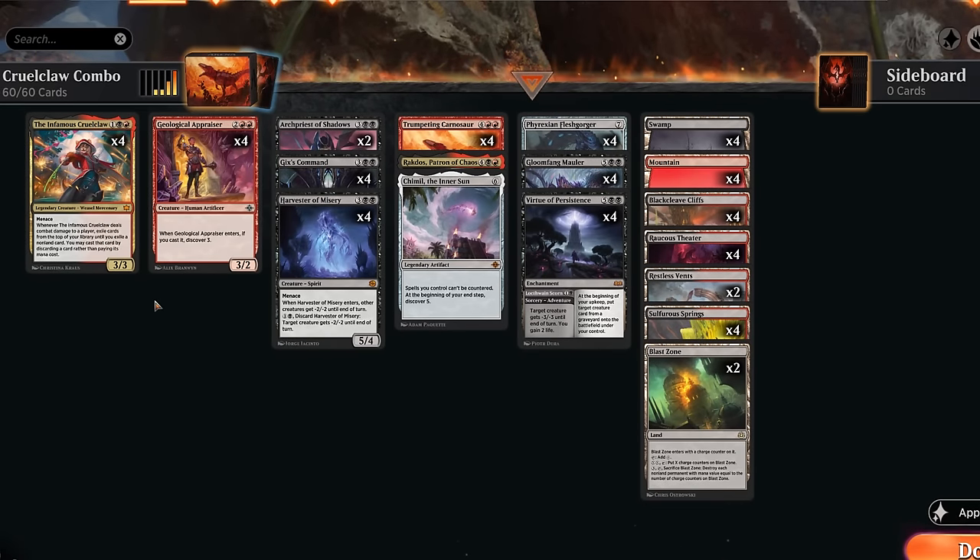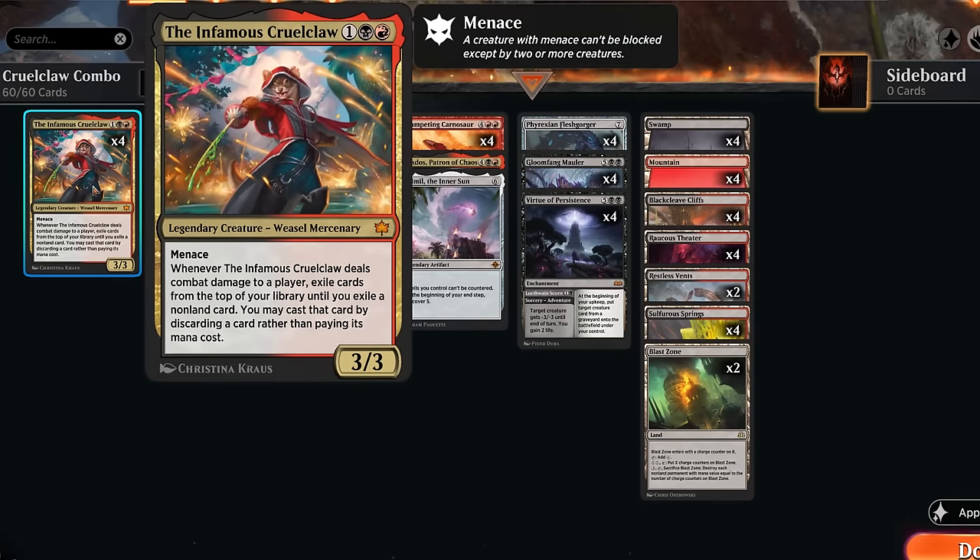Hello and welcome to another standard video. After playing Cruel Claw as my commander in Brawl, it's now time to try it out in Standard as well. The plan is simple: play Cruel Claw, try to hit the opponent, and hope to reveal some expensive card with the ability so we get to cast it for free, simply by discarding a card from our hand.